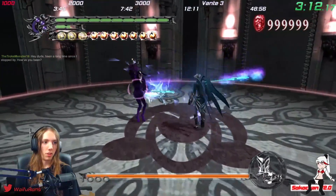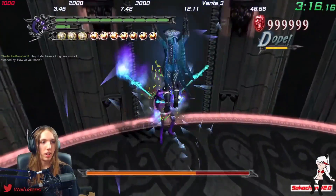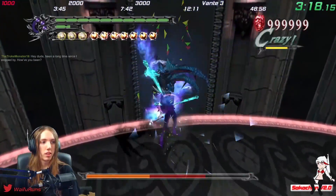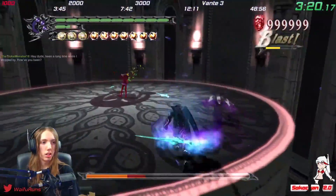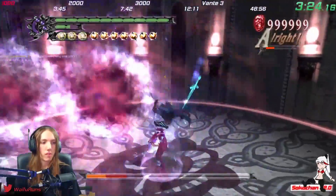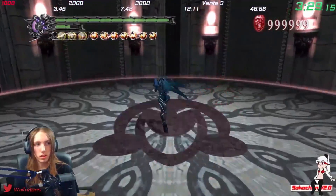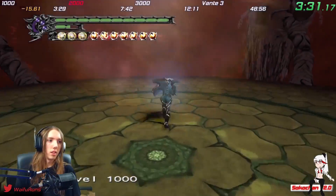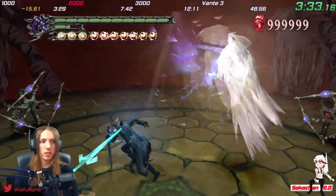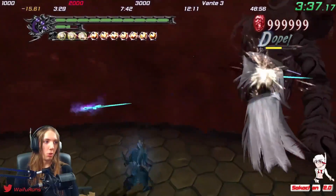The first boss I get in this run is Jester. This is the best possible boss fight you could ask for as Vergil, because the jump-cancel dive kicks to the face are super effective and make very quick work of him. We got one Jester — that's good. We want two more of those.